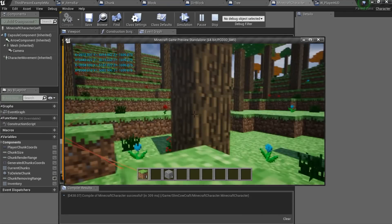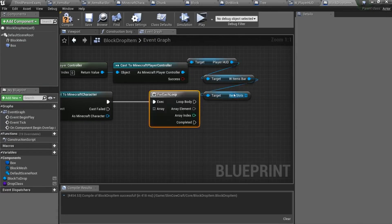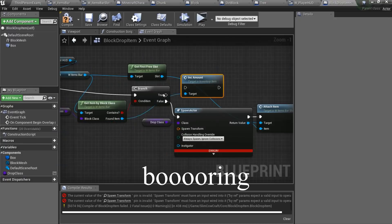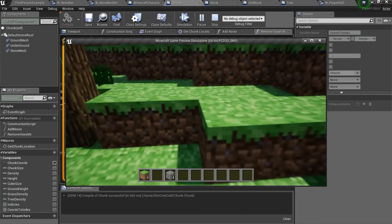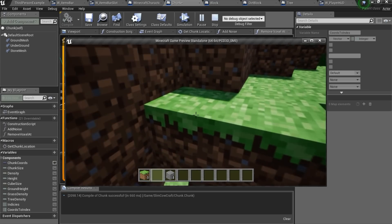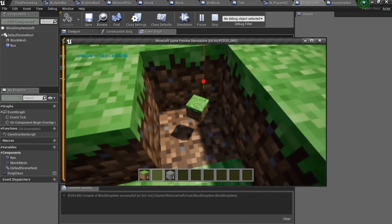Moreover, now we can also add blocks. It is time to create block dropping — we destroy the block and it appears as a little block we can grab and add to the world again. Let's test it. I swear it must work. Let's test it again. Awesome!